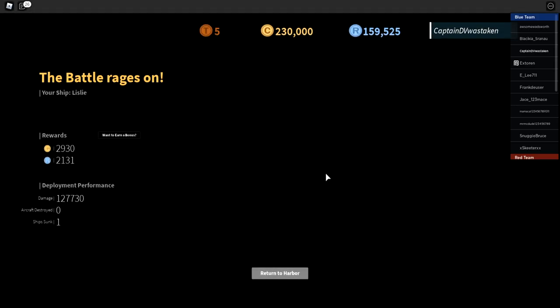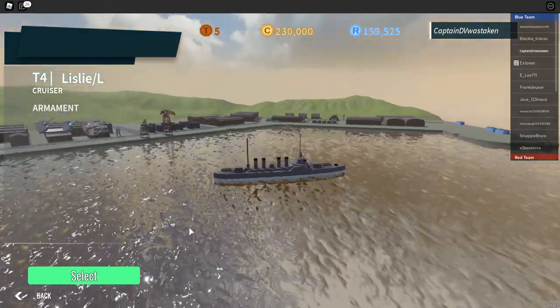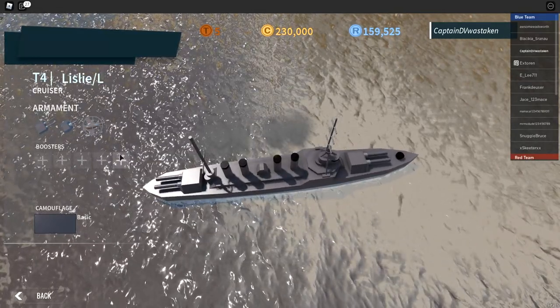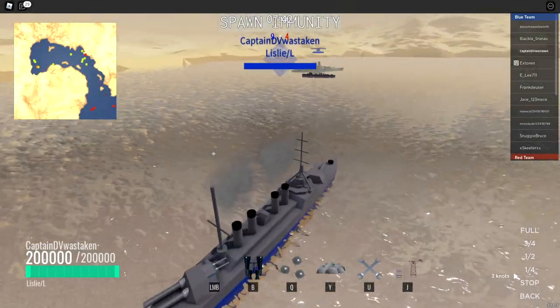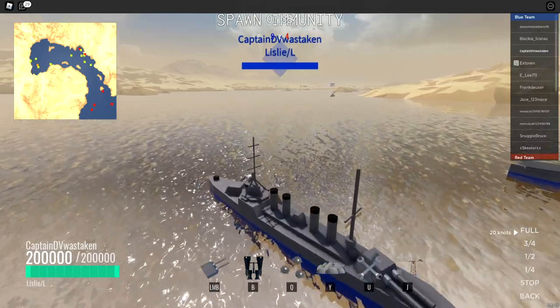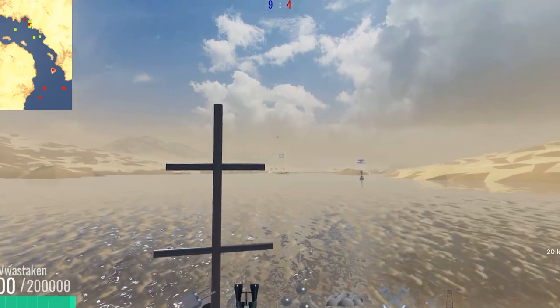We're going to jump to the upgraded version of the Lizley because there's no point playing the weaker version. Let's go to the tech tree and select the upgraded version. You can see it has a definitely upgraded back cannon — goes from a single to a double. It's tier four, and armor goes from 150,000 to 200,000. We have the same mines and the same smoke.